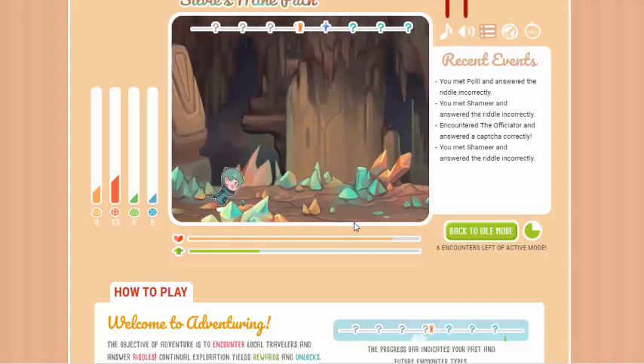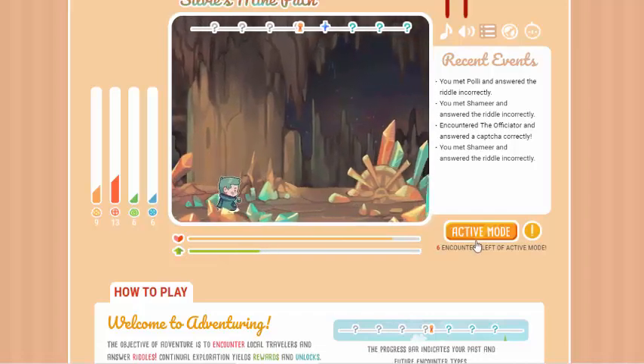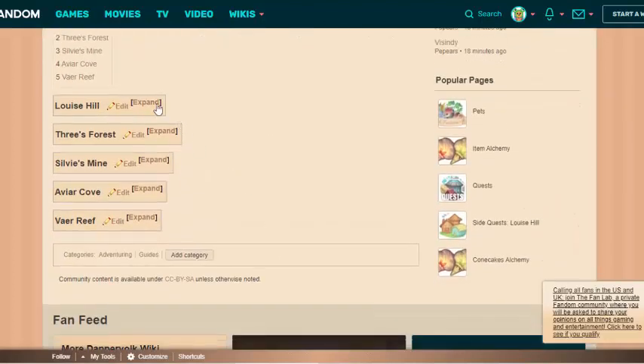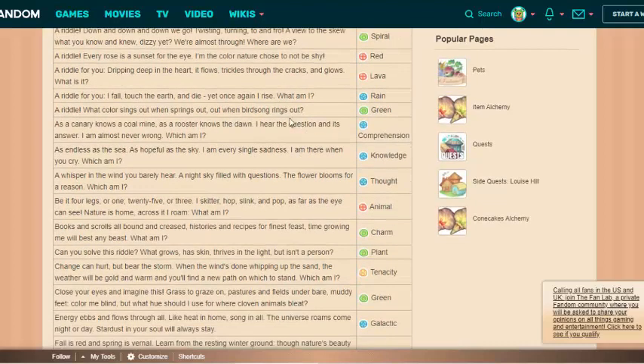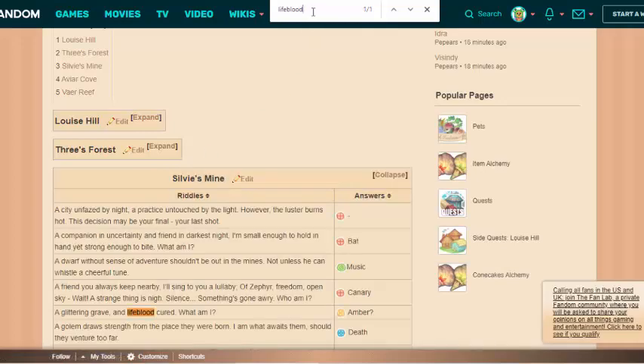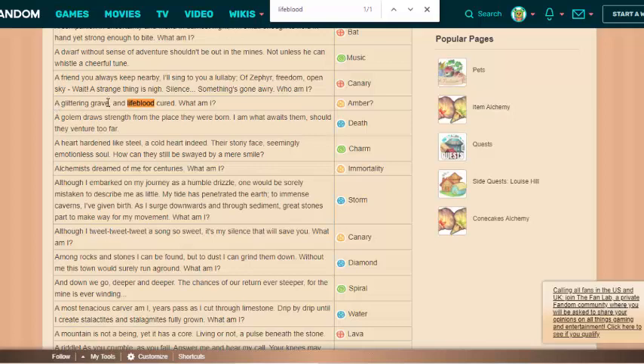As you can see, I'm not very good at the riddles, but there is a riddle cheat sheet. Here on the DapperValk wiki, edited by the amazing people who continuously edit it, is a cheat sheet for every single riddle of each of the towns. So the whole of Louise Hill — it's got the riddle here and the value point that is correct over here. You can Ctrl-F and type in the riddle, so that one I just had — type in the word 'Lifeblood,' go to Sylvie's Mine, and here it is: 'a glittering grave and lifeblood cured, what am I?' And it's got a question of amber, but the answer is the tenacity value.